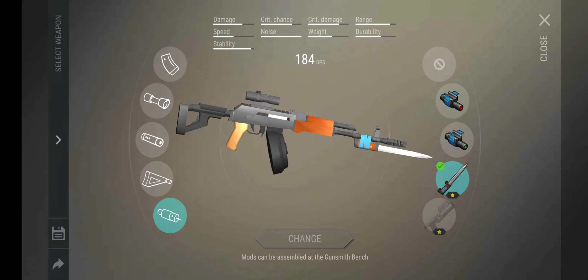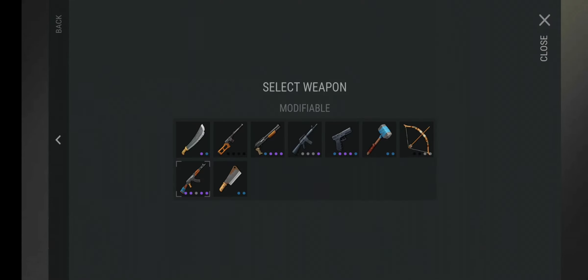With the Piercing Blow mod, critical chance is up and stability returns to a very high level — almost as high as the M16. You can see how important stability is for these automatic guns. You really don't miss much with the AK when stability is that high.